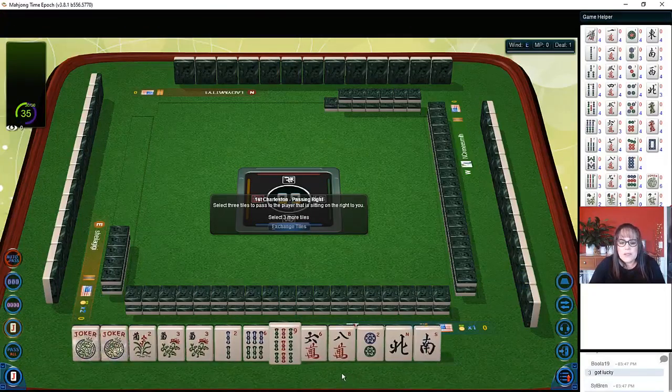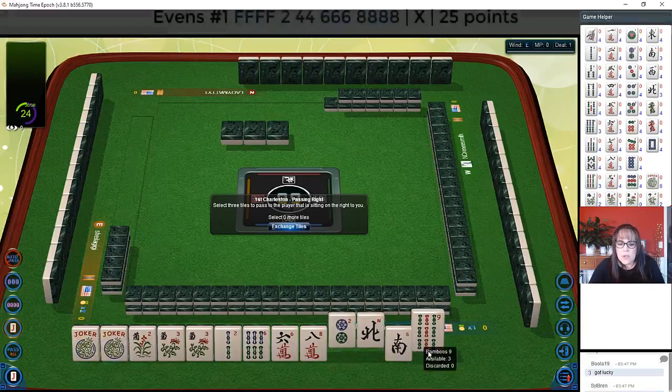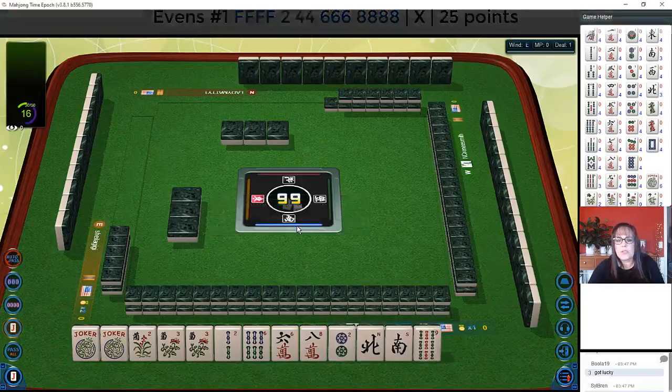We have three flowers, a couple of jokers, north and south, and some number tiles. We've got a lot of twos, fours, sixes, and eights. Let's see about a two-four-six-eight hand with flowers, or if we get a multiple or a dragon, maybe we can push a quint.